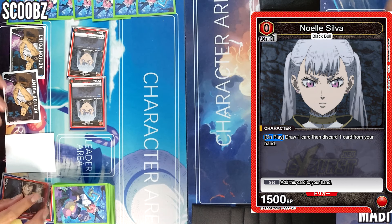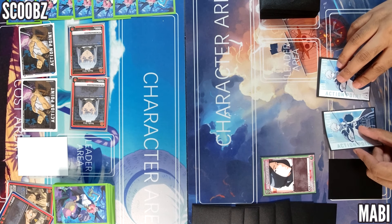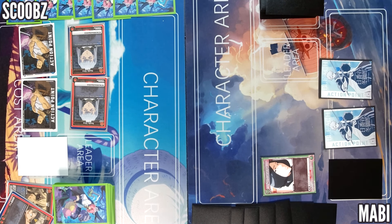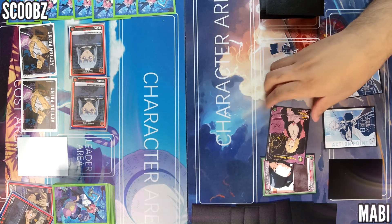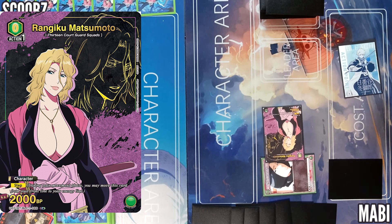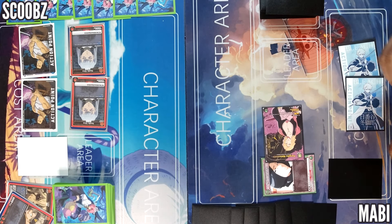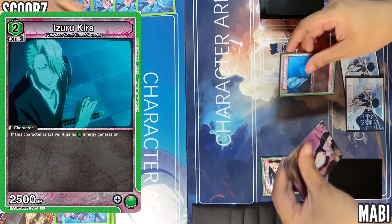I just got my two raid cards but I'm not sure what else to keep. I spend one action to summon Matsumoto — this is a step — then I spend one more action with two energy to summon Kira, when active plus one energy, and that's my turn.